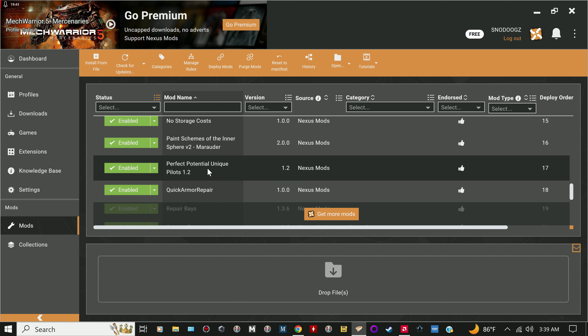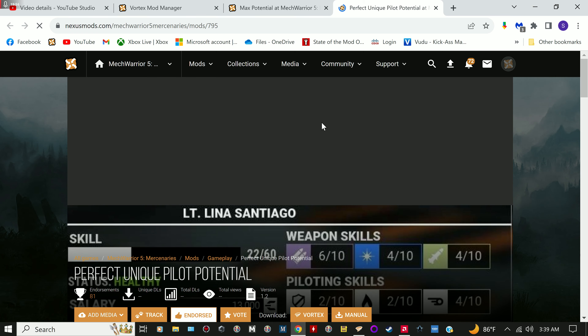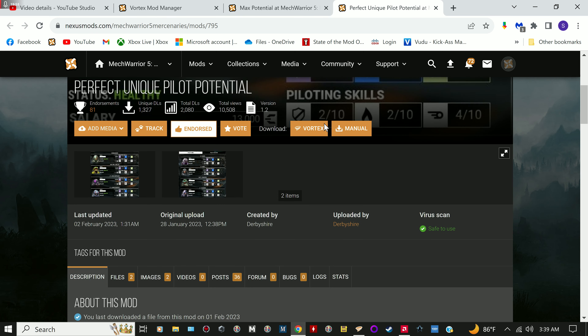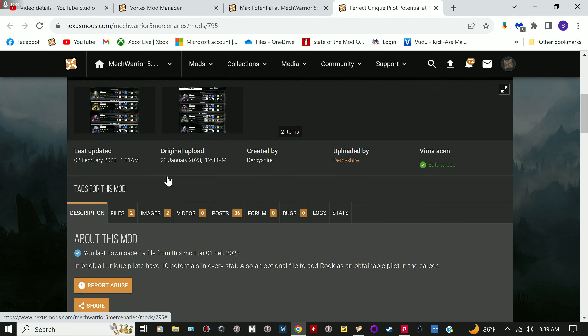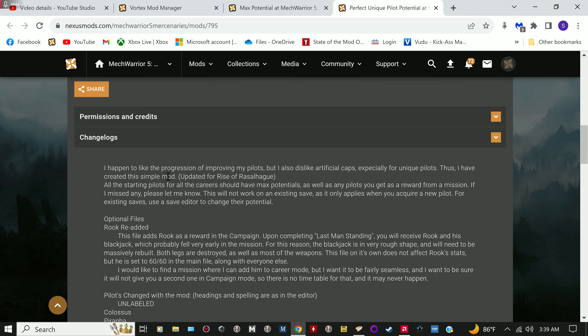Perfect Unique Pilot Potential makes your pilots more unique and I think gives you more pilots to pick from with different faces — you can change faces. This just gives you more pilots to choose from.